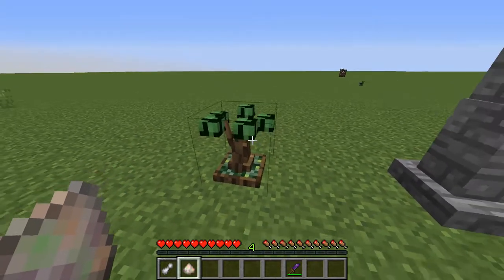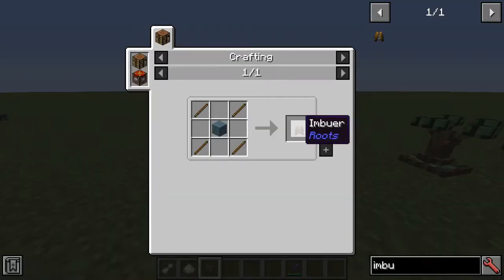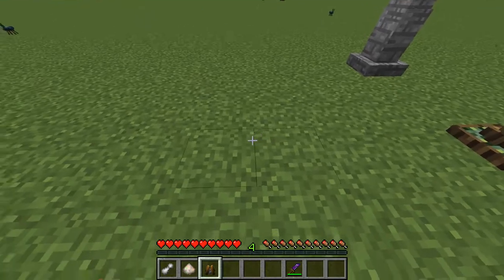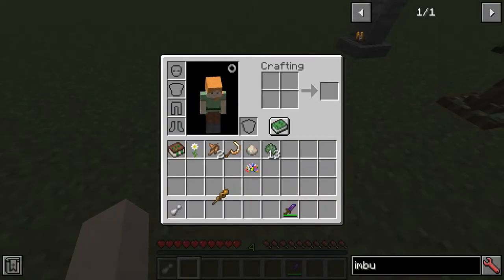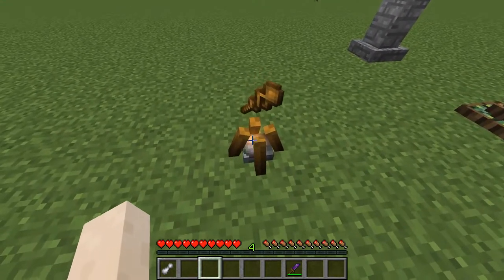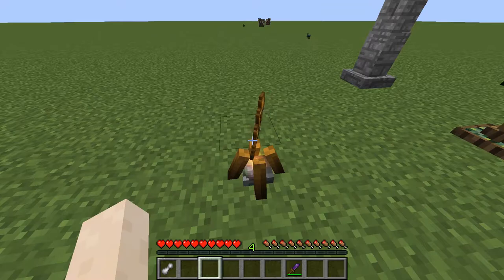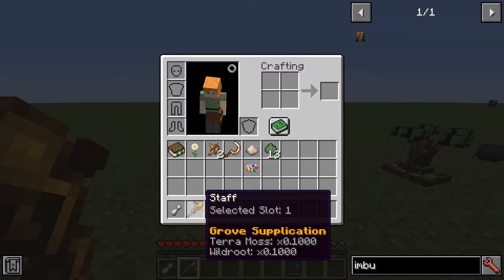Now, to activate the fey crafter, we're going to need to activate the grove stone. An imbuer is made like so - place the imbuer down. We're going to put our grove supplication spell down there, take our staff, and place it on top. Then we'll infuse the spell into the staff. Once that's done, you'll see that we have grove supplication on the staff.